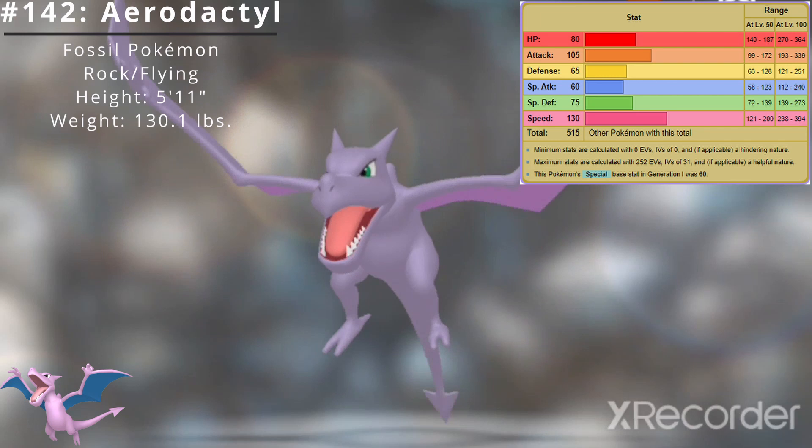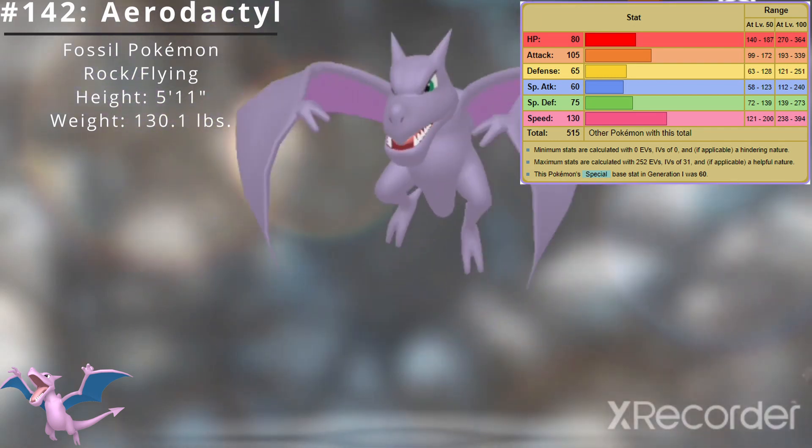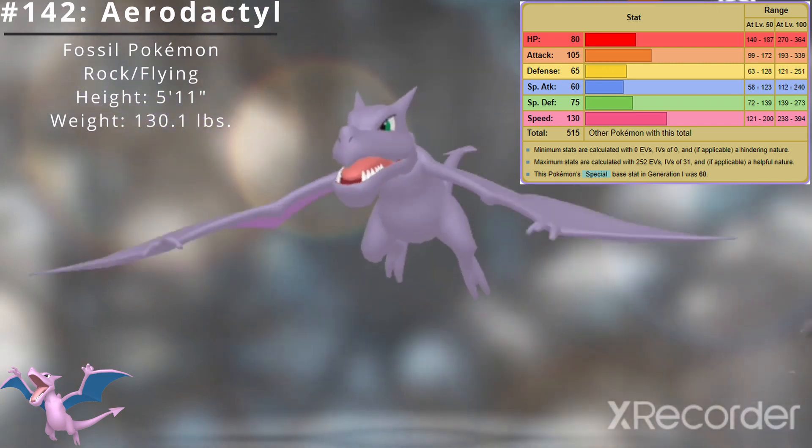Here are Aerodactyl's base stats. Its best stat is Speed at 130 and its worst stat is Special Attack at 60. Aerodactyl's base stat total is 515.